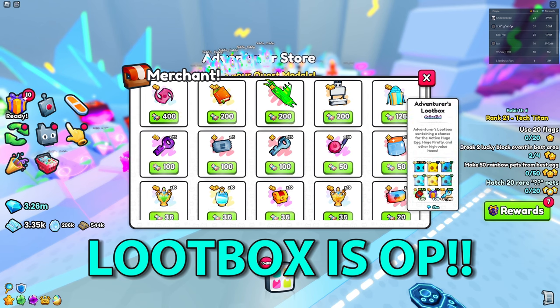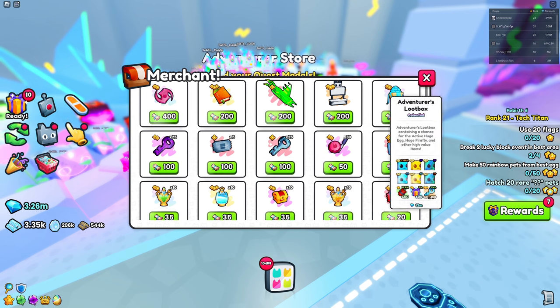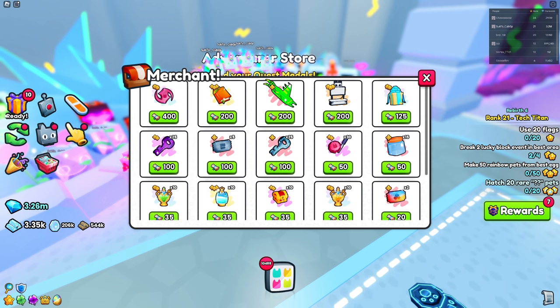It's only 125 medals for something that's worth 13 million. The overload charm is worth not even 8 million and costs more than double what the adventure loot box costs. This is what I definitely recommend — I don't recommend buying any of the other stuff. Even if you want the empty motherboard, you can just sell the adventure loot box and still make about 2 million profit.